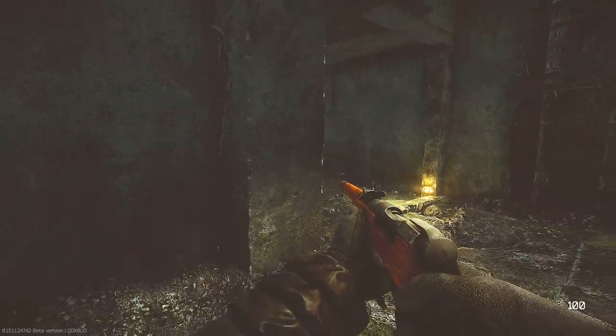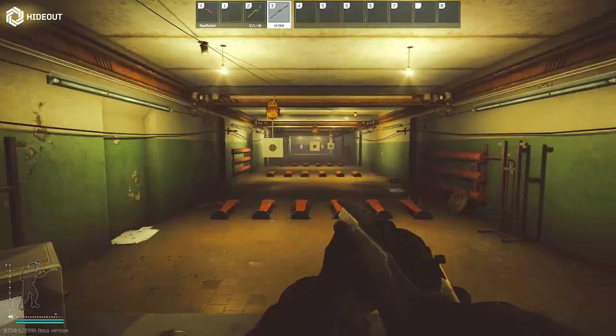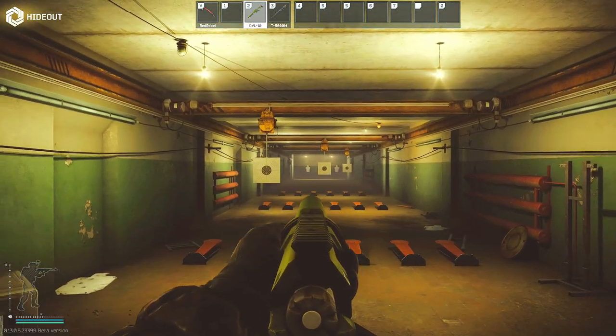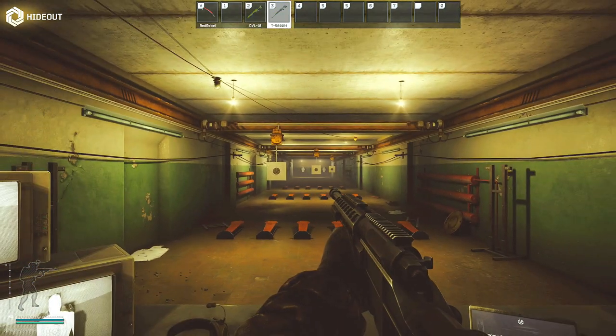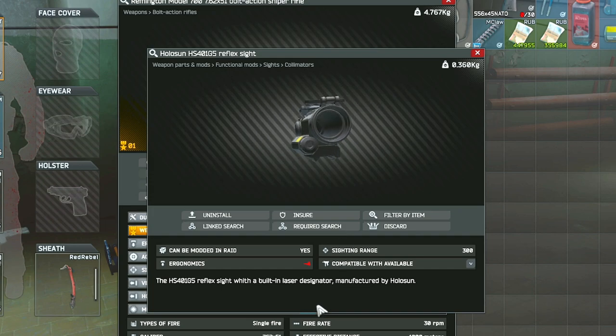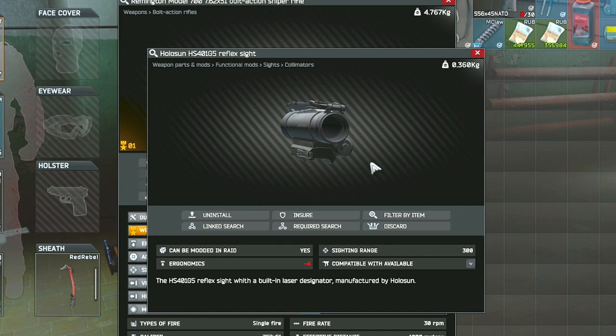If you choose to use the Mosin, the VPO, or the SV-98 for this task, you can run them with iron sights. But if you choose to run an M700, a DVL, or a T5000, you are forced to put a sight of some kind on them, since there are no front or rear sights on these three options. A good option for a sight, especially for these three, is the Hollow Sun Sight, because it has the added bonus of a built-in laser which will be accurate to hip-fire, since we will be fighting in close quarters.